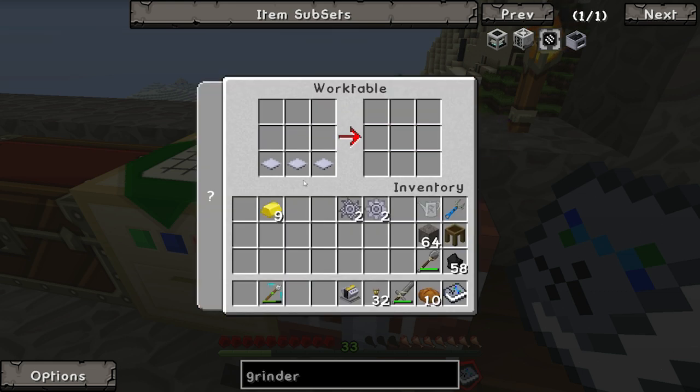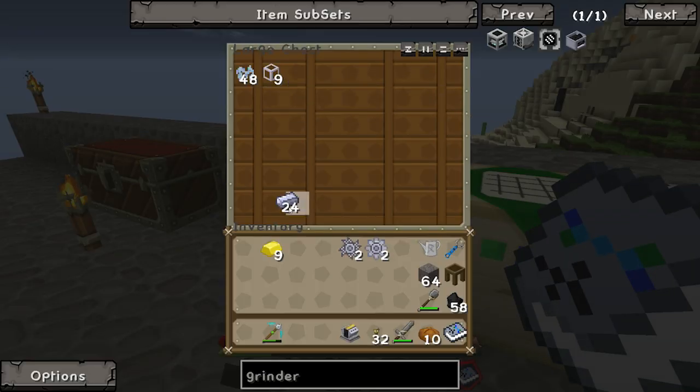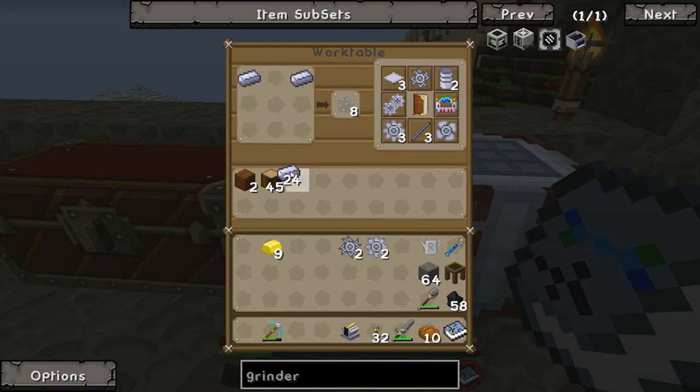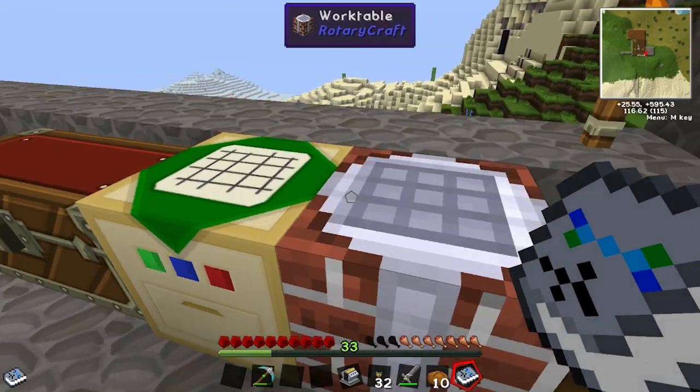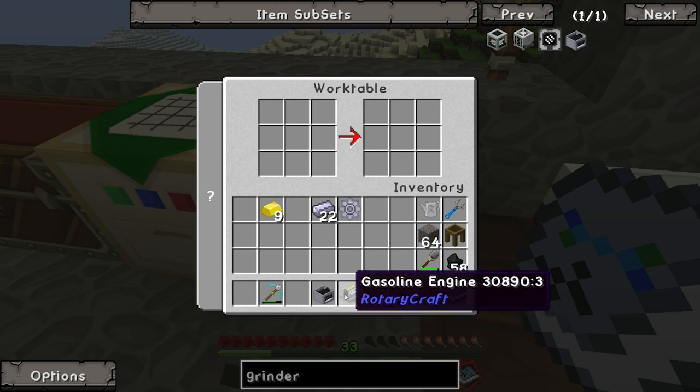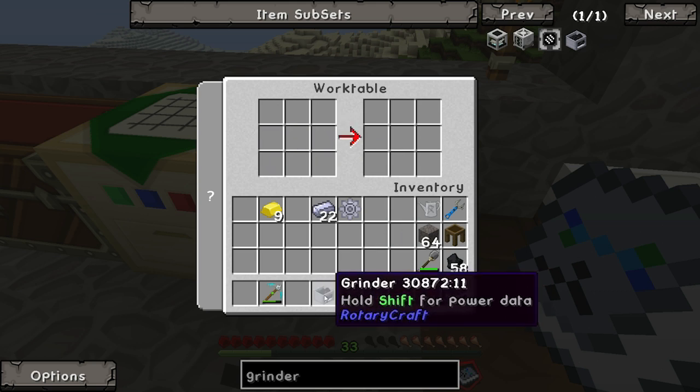Need some more ingots. This one needs to be done in a RedstoneFlux craft work table. Saw, saw, gear. Okay, so now we've got a gasoline engine and our grinder.